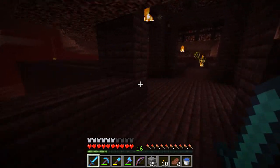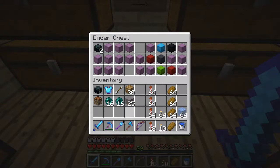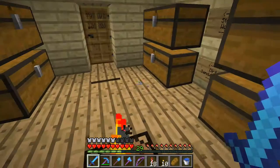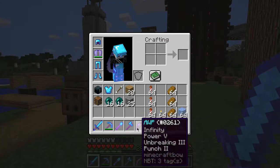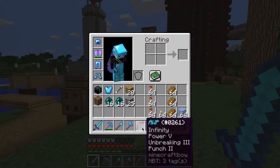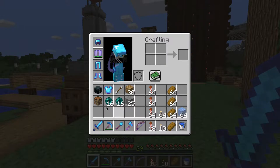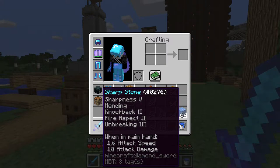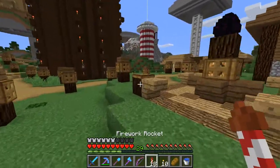Alright, I'm wasting your time guys. Alright, so I went to the end, repaired all my stuff, and restocked on my fireworks — so all is good now. We can carry on doing normal stuff. I've also added flame and punch enchantments on the bow here, so this should last us a lot longer now and it should be better. And also I've added unbreaking onto this because it didn't have it for some reason. So yeah, that's all good now.